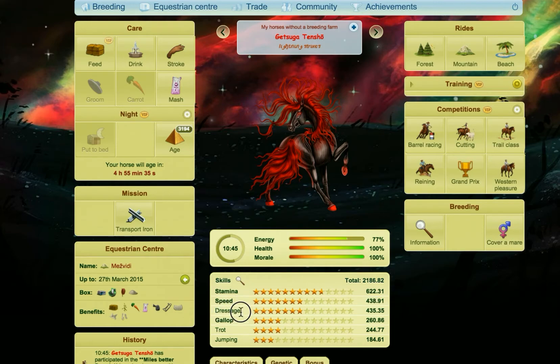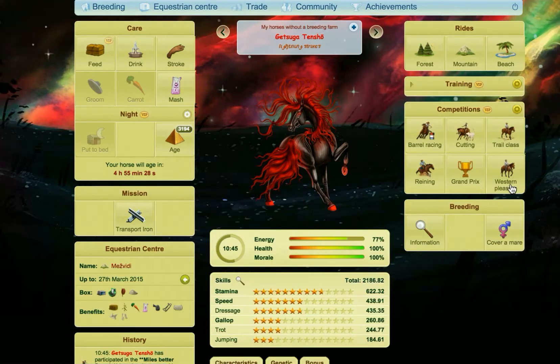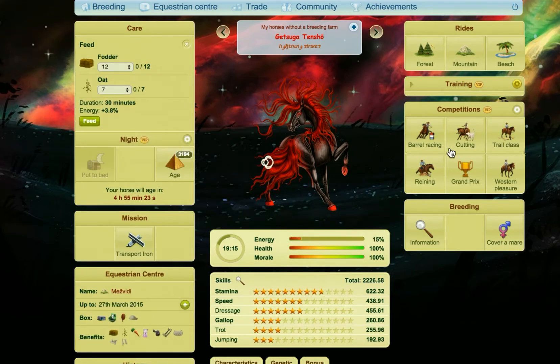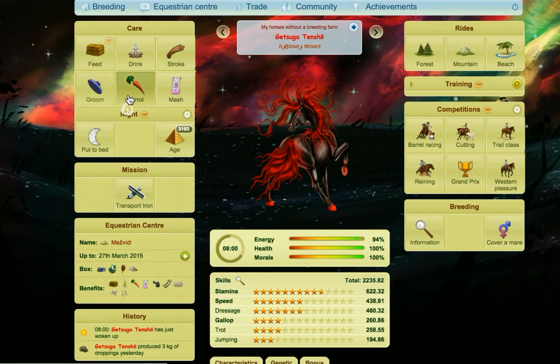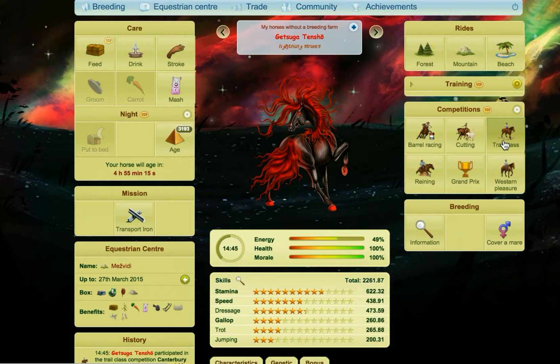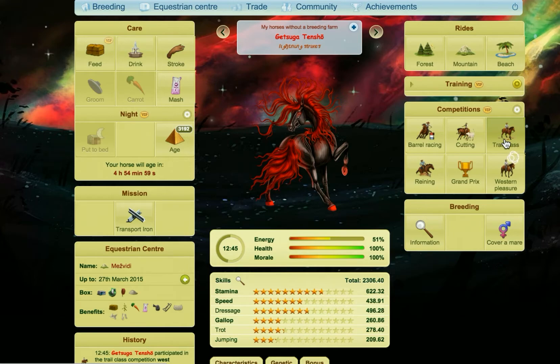The last ones we have to do are Dressage, Trot and Jumping. If we have a quick look at Trail, we've got Dressage, Trot and Jumping as those three — those are the three that are going to count. So we'll start doing the Trail competitions as well. That's all you want to keep doing. It doesn't matter what order you do all of this in. This will work for any breed of horse, because the rides and competitions always give you the same skills for whatever breed you're working with.